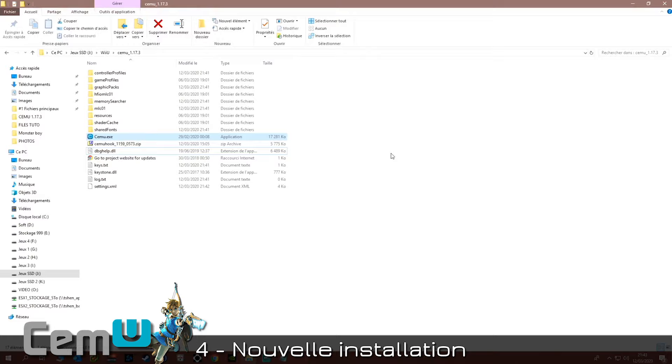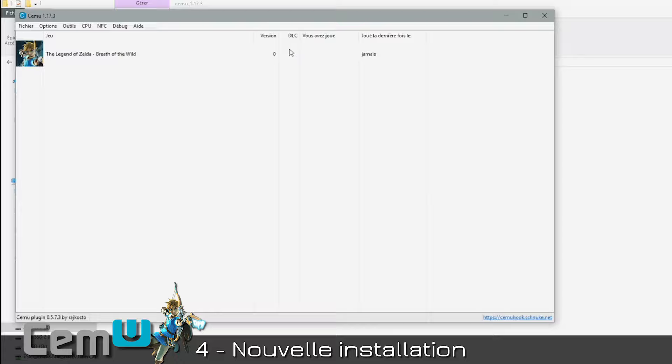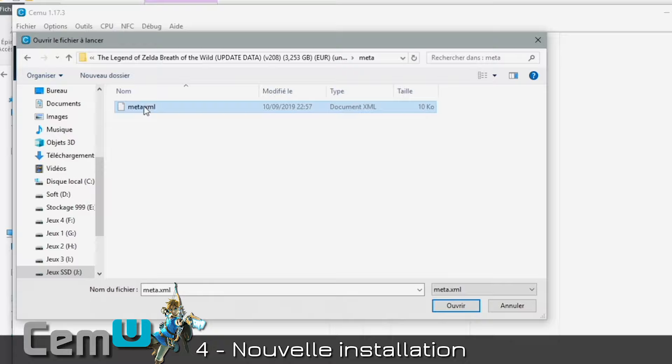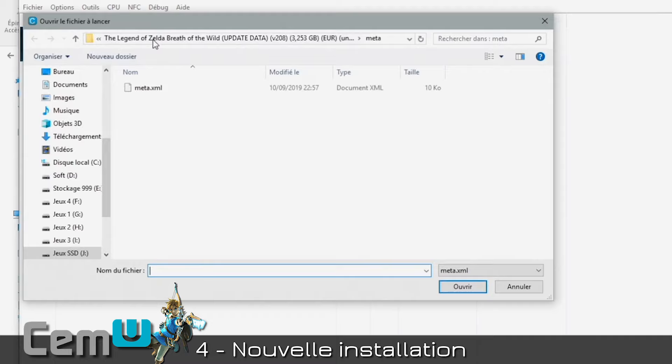Cemu will ask you to restart — close and relaunch. On a first installation, your MLC folder will be empty of updates and DLC, so you must install them. Click File > Install Game Update or DLC. Navigate to the Update folder of Breath of the Wild that you downloaded, go into the Meta folder, and click Meta.xml. The update installation will launch — let it run. Do exactly the same for the DLC: File > Install, go to the Breath of the Wild DLC folder, Meta folder, Meta.xml. It installs as well.